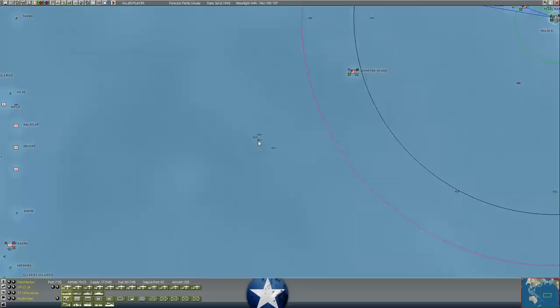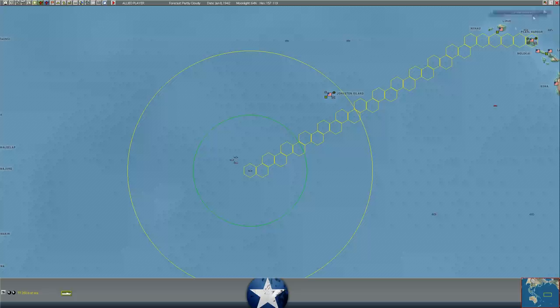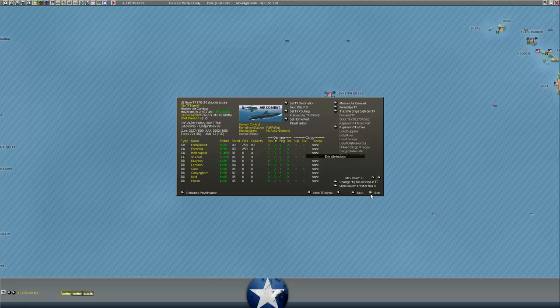We're back and looking at our carrier force, which has just raided Tarawa and is withdrawing back to Pearl Harbor. We have three carriers out this way: the Lexington, the Saratoga, and the Enterprise. The carriers are withdrawing in good order. The Saratoga task force decided it did not need more fuel. The Lexington task force needs to replenish from sea, and the fleet oiler we have nearby is providing some oil. The Enterprise task force has already done some of its ops expenses. These guys are all falling back to Pearl Harbor, so far undetected as far as I can tell from the Japanese.